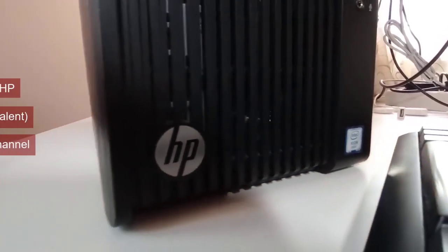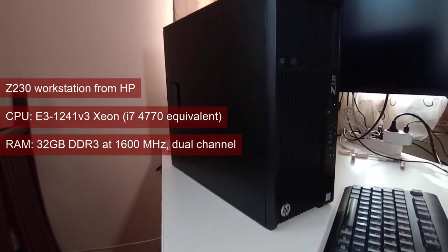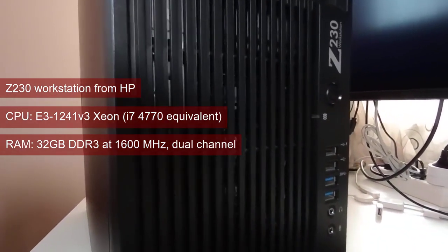The cards were placed in the same Z230 workstation. It has the Xeon equivalent of the i7-4770 and 32GB of DDR3 RAM at 1600MHz in dual channel.